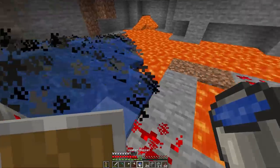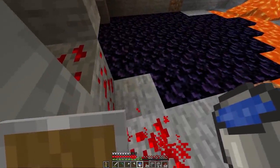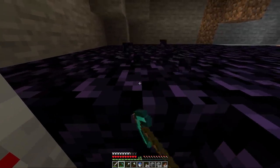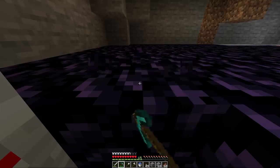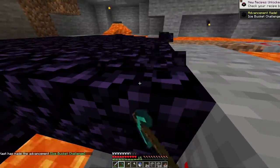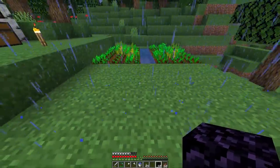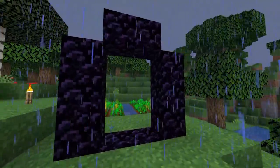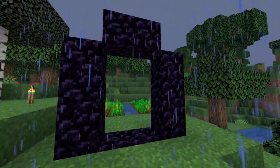Now, I'm going to assume you have 3 diamonds because you're one lucky miner and you struck it rich on your first trip. Make your diamond pickaxe and find a lava source. Pour your water bucket next to this area to turn the lava into obsidian. From here, you're going to want to get at least 10 of it to make your nether portal. You want to arrange it with 2 at the bottom, 3 on each side, and 2 more at the top.